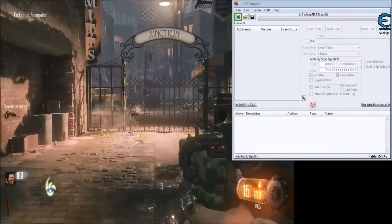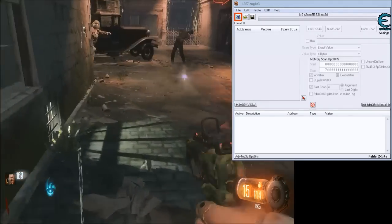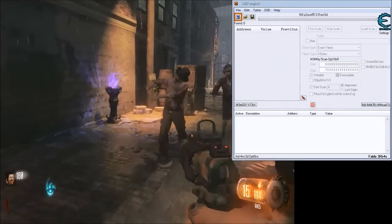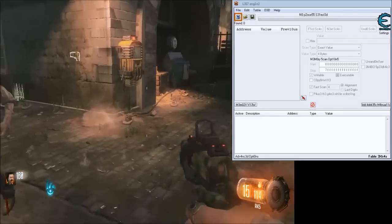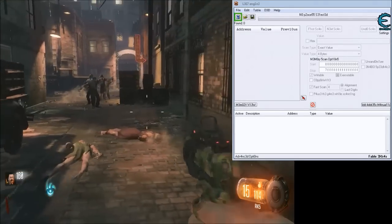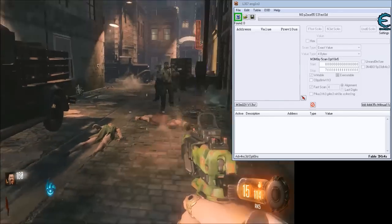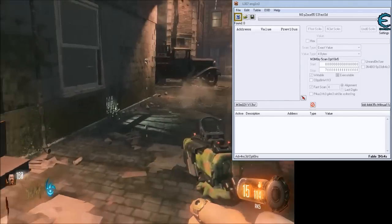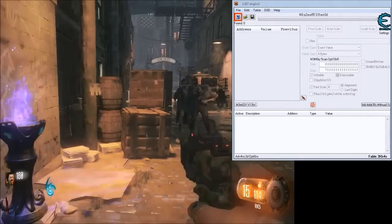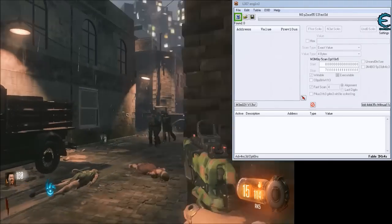Hey guys, how's it going? Mizzle42420 here. Today I'm going to be showing you how to cheat money in Call of Duty Black Ops 3 Nazi Zombies. As far as I know this can only be done in single player or if you're hosting a multiplayer lobby. I don't think you can do it in standard online, but this is technically online — I am connected to the hive, so every time I shoot somebody my points are getting synced. I'm still leveling up my guns and stuff like that.